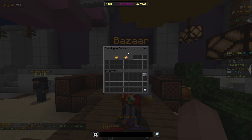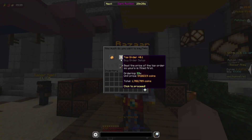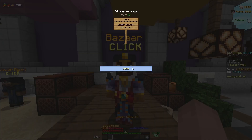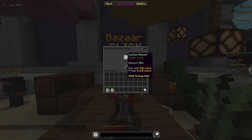For my next flip I'm going to go to the farming section, go to potatoes, and put in a buy order for 33 enchanted baked potatoes, which cost me about 1.78 million coins. While I'm waiting for my enchanted baked potatoes to fill, I can buy 99 sugar cane instantly for about 500 coins.